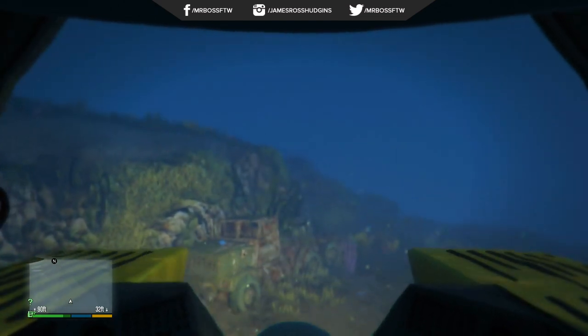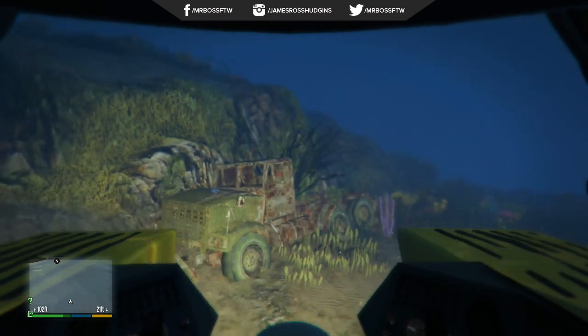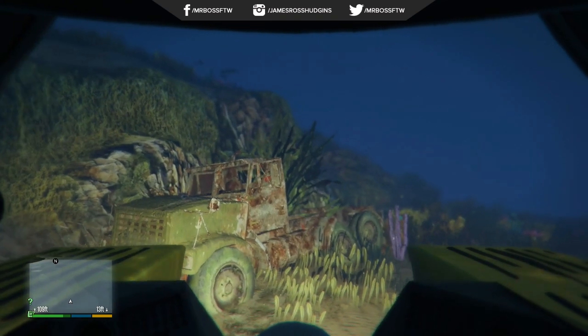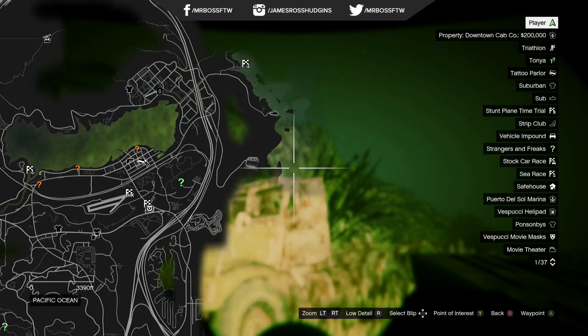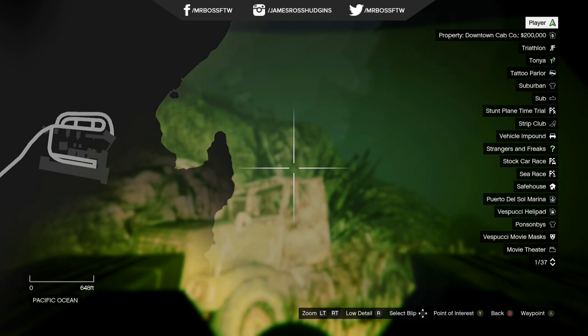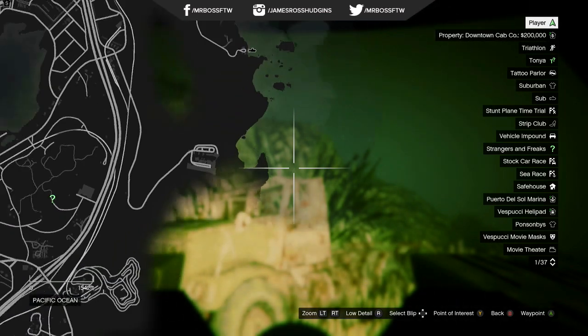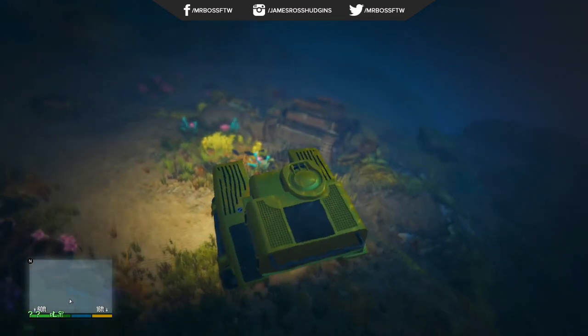I was just using my Kraken sub and I was in this location, which I'll show on screen in a second. You can find all this military gear — military trailers, World War II style tanks, cargo that's floating around. And at the very end of the video I'm going to show you those nuclear submarines. We are really close to the Humane Labs, kind of off in the Pacific Ocean towards the northeast side, and there's tons of military cargo down here.